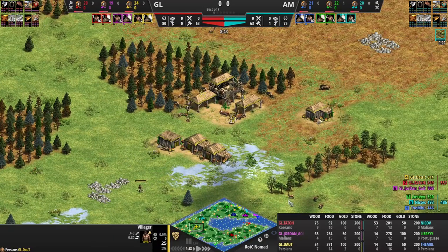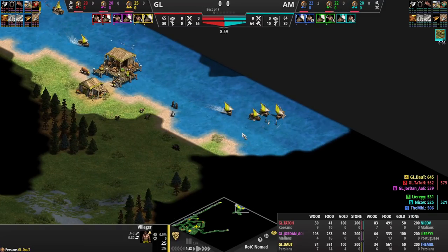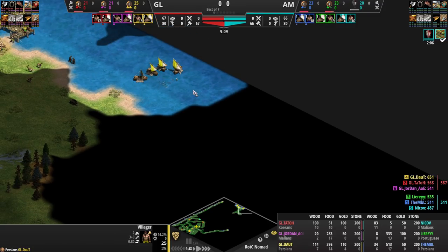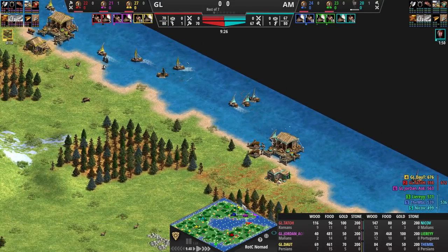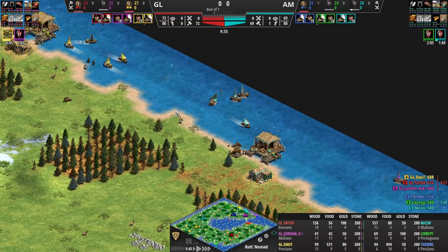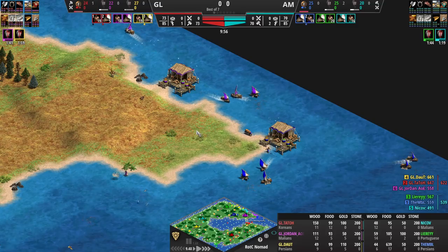Doubt's going gold too, so he's definitely going double dock water. Nikov is going loom so he'll likely click up soon. Nikov is Malians — Malians have cheaper everything that costs wood, so it's very easy for them to be competitive on water with multiple docks. Having Portuguese on the team for Aftermath is a pretty big deal here; they've been able to share vision with free cartography, so they've known about Doubt's dock.